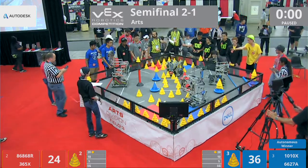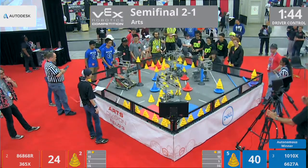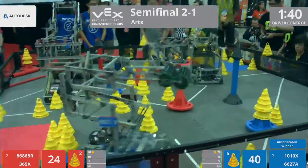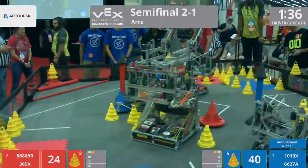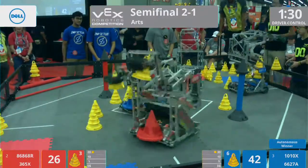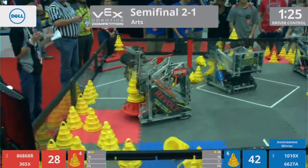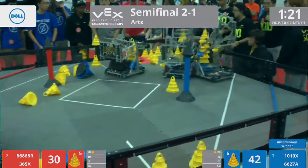Drivers take control in 3, 2, 1, go! Drivers are now racing across the field, looking to collect up their mobile goals. 6627-8 — that is Nighttime Bots — they collect up their mobile goals. They are now down at the match loading station, picking up cones left and right. Invictus playing a little bit of defense, pushing them out.